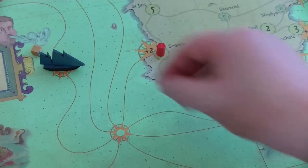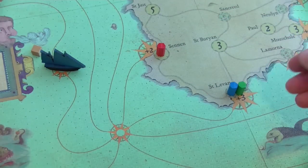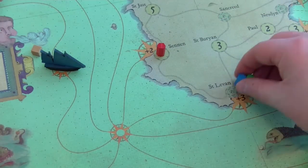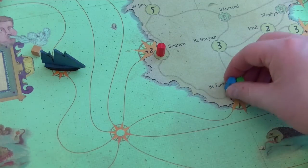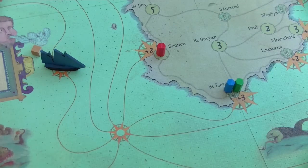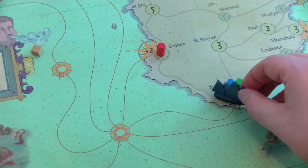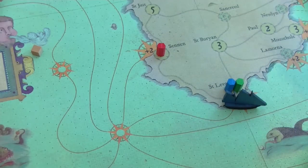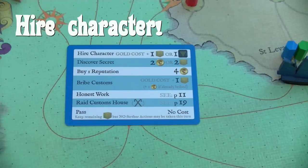Your target is to move your ship, carrying your good shapes, to a harbour where you are allowed to offload your cargo or contraband. You can only offload in a harbour where you have a network counter in place — so you could not sail to Sennen if you don't have a network counter there. The blue player could either go to St. Levan to offload the contraband, or hire a character to get an additional network counter.